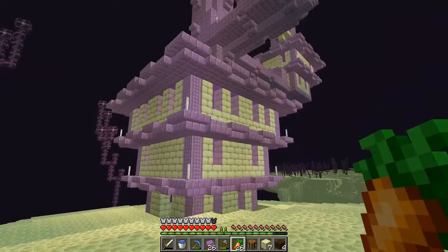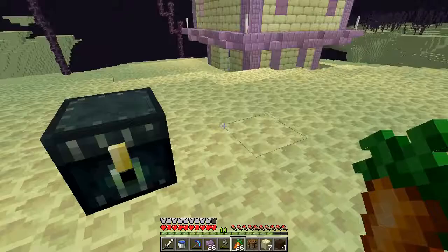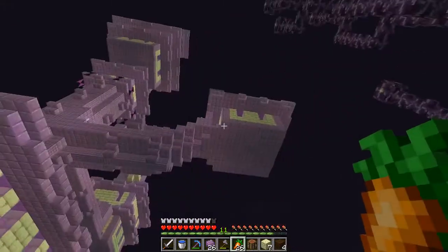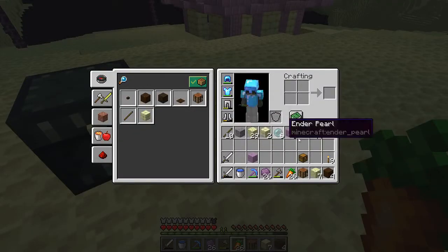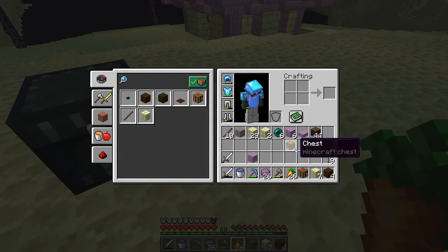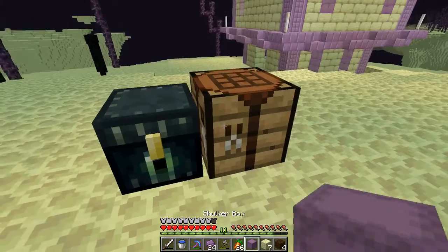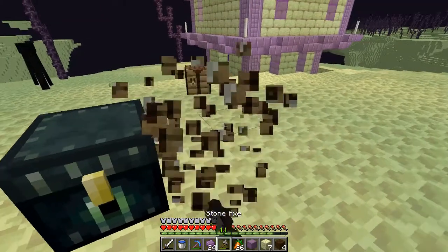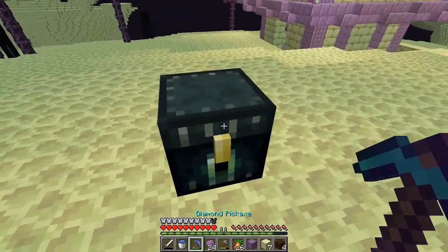Alright guys, we're back. We finished raiding this whole end city. We got 26 shulker shells — there were no chests in here, unfortunately, but that's fine. I'm going to make a shulker box right now. And there we go — our very first shulker box created this season! I'm gonna start heading to some more end cities and I'll meet up with you in just a second.